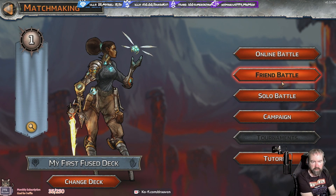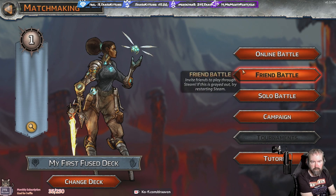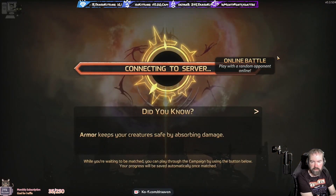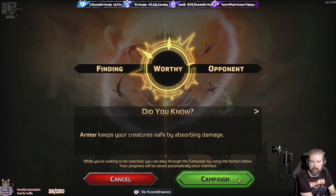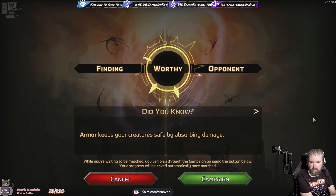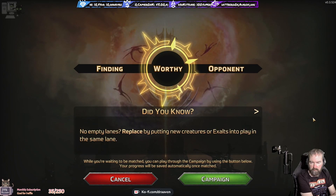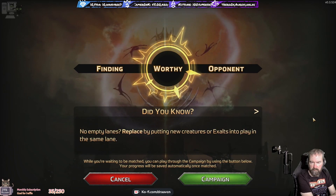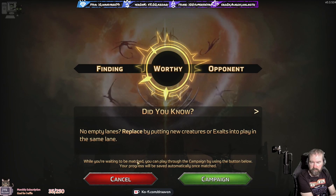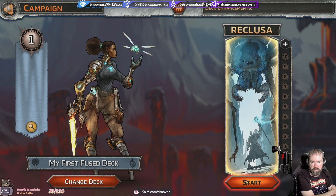So we've got online battles, friend battles, solo battles, and there's a campaign. We'll try a quick online battle and see what happens, if there's anybody playing. We're probably not going to get anybody. There's a campaign - we can play that. Let's just start, see what happens.